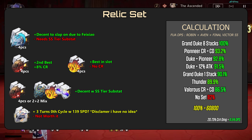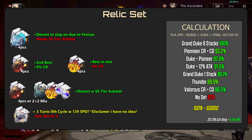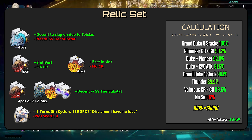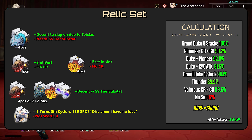Relic Set: The only set you should go for is either Grand Duke or Pioneer. For Grand Duke, Moze's ultimate is counted as a FUA, so it sets the stacks to one, but his follow-up attack is able to get the max attack bonus from it, making Grand Duke still slightly stronger than Pioneer.